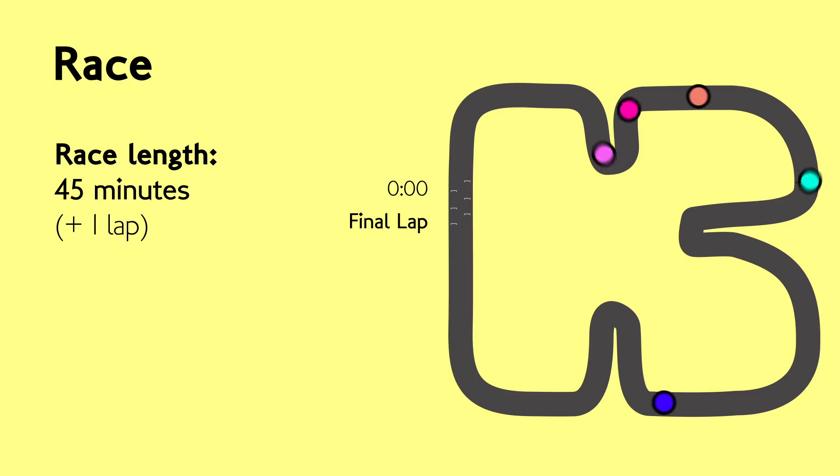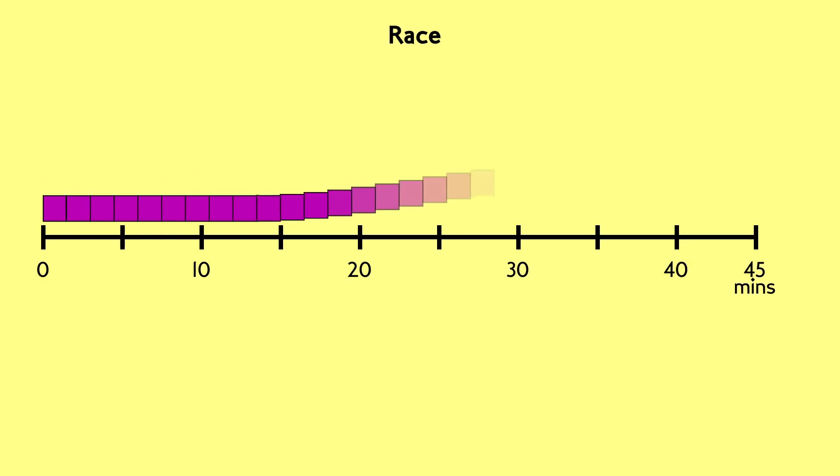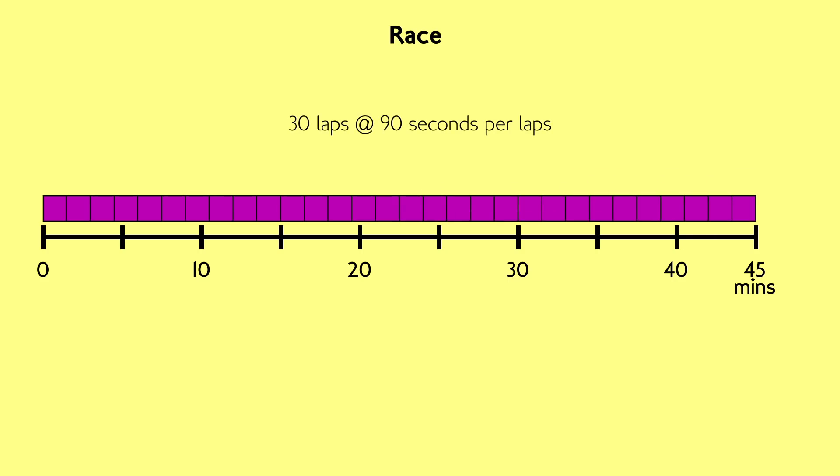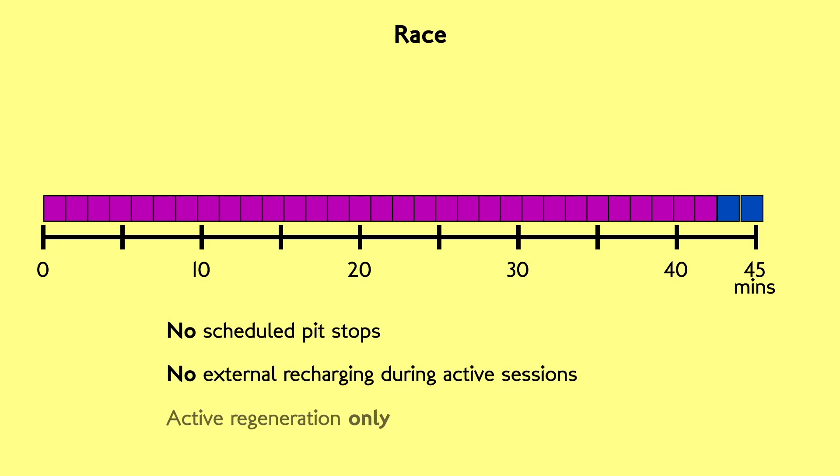The teams go into the race unsure of exactly how many laps the total distance will run. If lap times are about a minute and a half you can squeeze in 30 laps, but if the race runs slightly faster than expected it may run for one more lap — a couple more miles in a race where you're managing battery power. There are no scheduled pit stops and no external recharging is allowed during the race, though the cars will constantly be regenerating power through braking. Drivers need to strategise speed, power and energy efficiently.